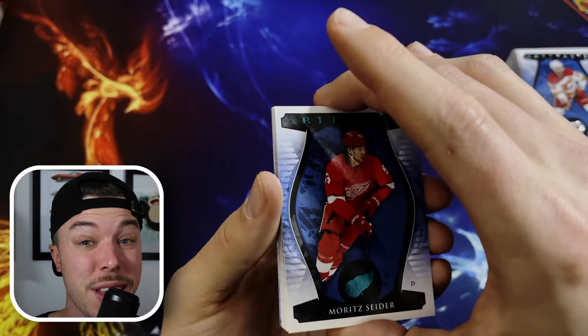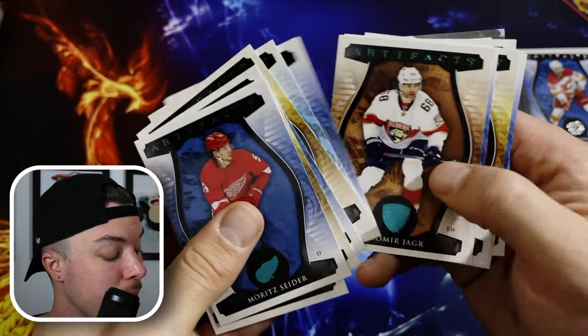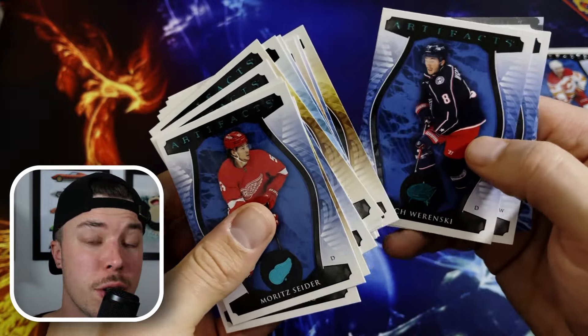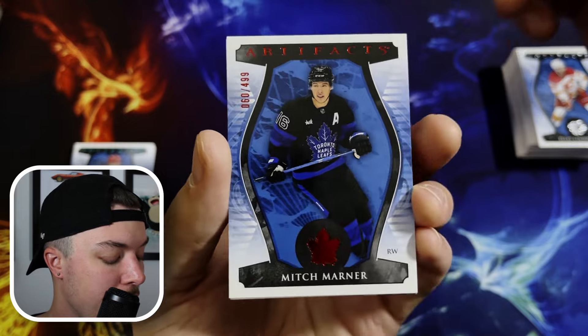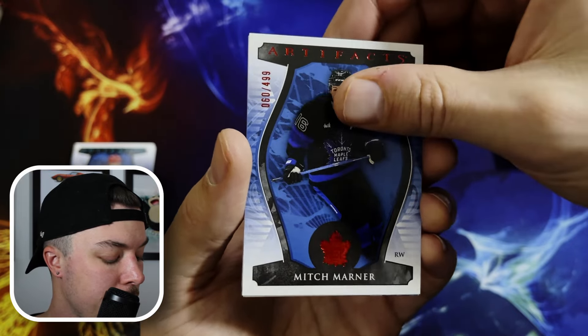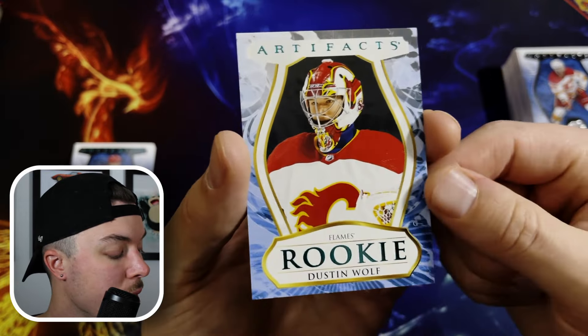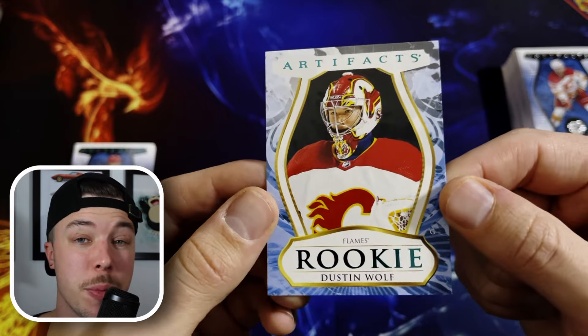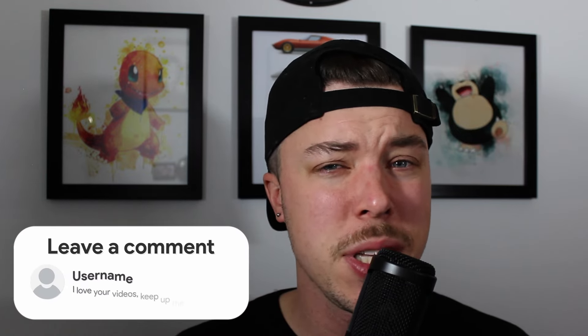After opening two blaster boxes of 2023-24 Upper Deck Artifacts, we got a lot of teal — and by a lot, I mean a lot. We also got a Jaromir Yager card, which was very interesting. The three big hits: Mitch Marner red parallel to 499, Matthew Barzal to 499, and our one rookie — not Conor Bedard, but a teal of Dustin Wolf. Drop me a comment below: do you believe that Conor Bedard is worth all the hype he's getting right now? I do, I definitely do. Thanks so much for watching. We'll catch you in the next one. See you later.